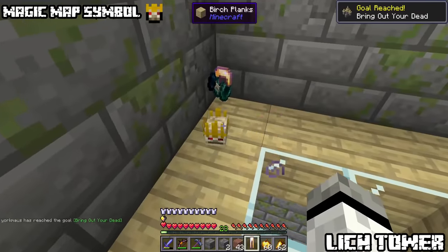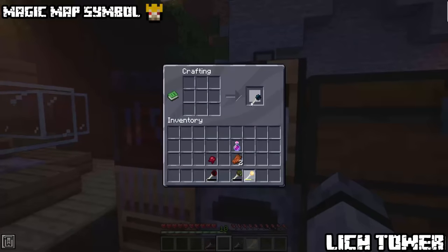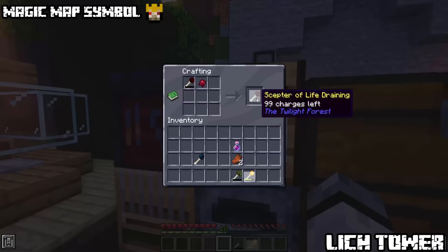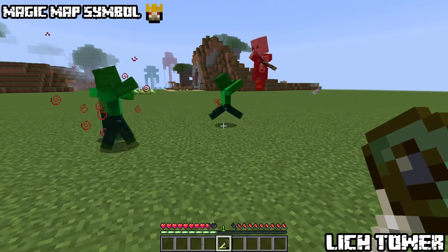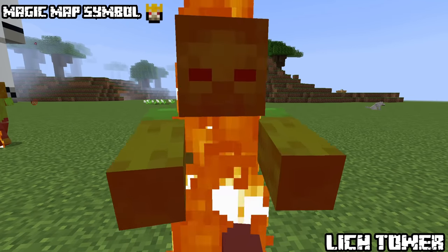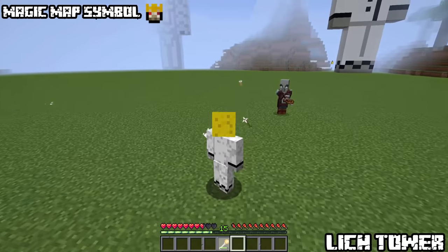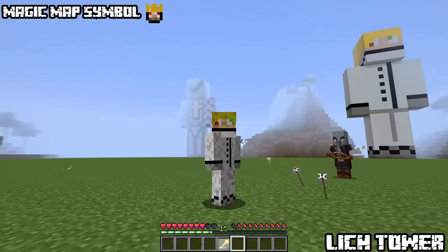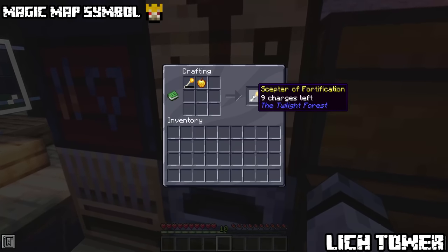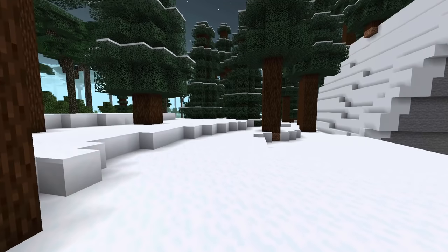Upon death the Lich can drop one of four scepters: the scepter of twilight shoots projectiles and is recharged with ender pearls; the scepter of life drain drains the life of mobs (recharge with fermented spider eye); the zombie scepter gives you a loyal zombie horde that vanishes after one minute (recharge with rotten flesh and potion of strength); and the scepter of fortification creates five shields around you (recharge with golden apples). You also receive the boss trophy. After the Lich dies you gain access to the swamp, dark forest and snowy forest.